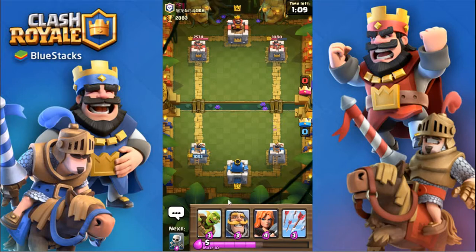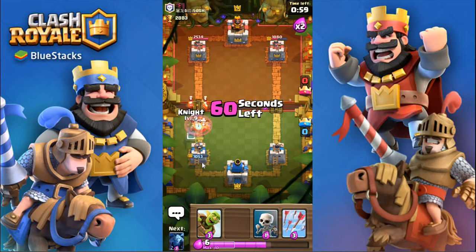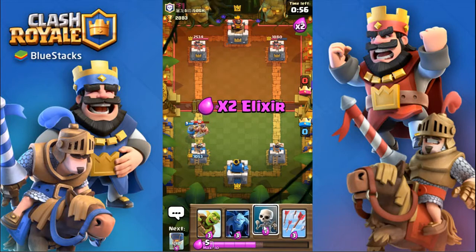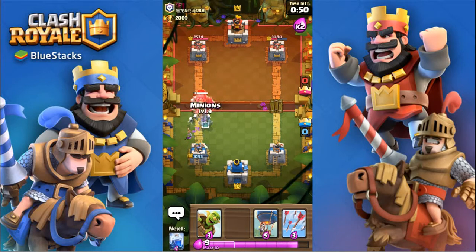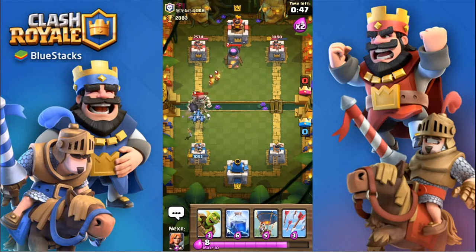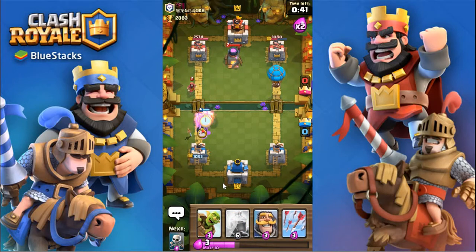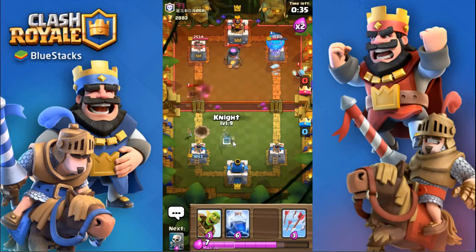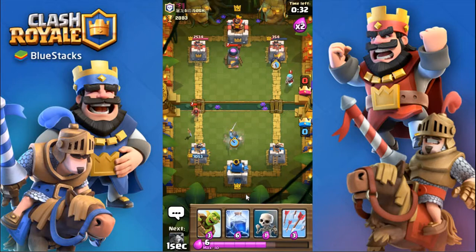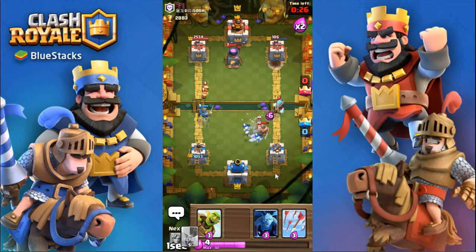So far it's been pretty even, not really varying to either side. I'm gonna have to save the valkyrie for the barbarians and then play a knight as well. Skeletons will also do a bit of work. I don't want that giant skeleton to hit, so I'll play that, and the balloon will get there to get one hit. As long as I can keep defending this, I'll lightning all of that.